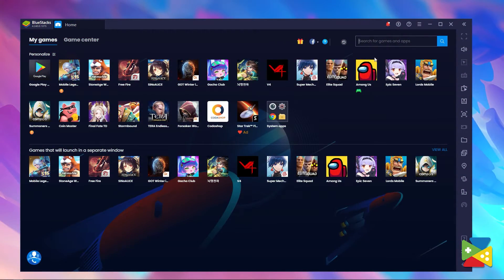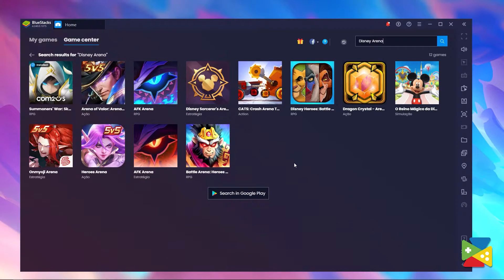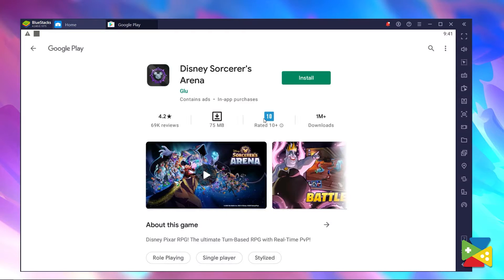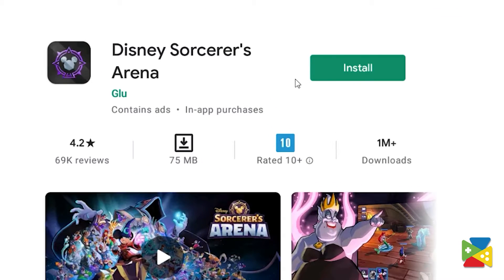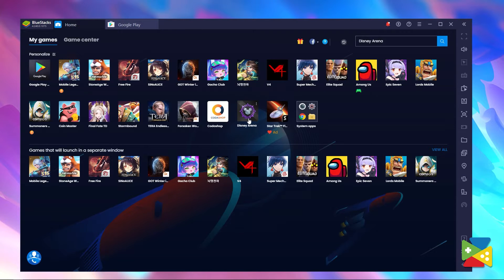Once you've got all of that sorted, search for Disney Arena in the top right corner of BlueStacks home screen. Click on it and download it directly from the Google Store, just like you would on your smartphone. And after the installation is complete, you can launch the game by clicking on its icon on the BlueStacks home screen. And with that, you're all set in just a few minutes.